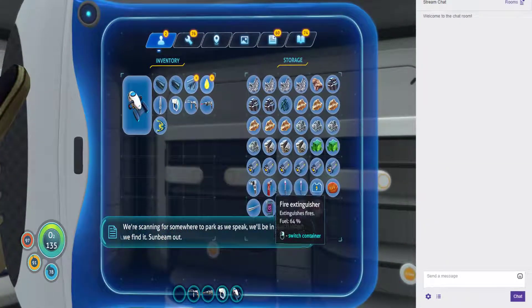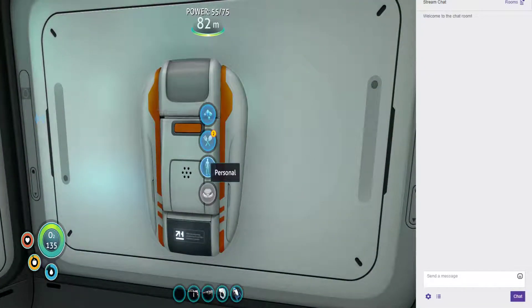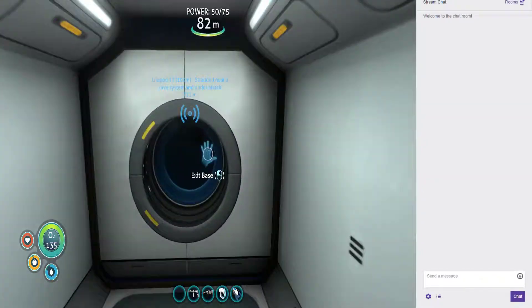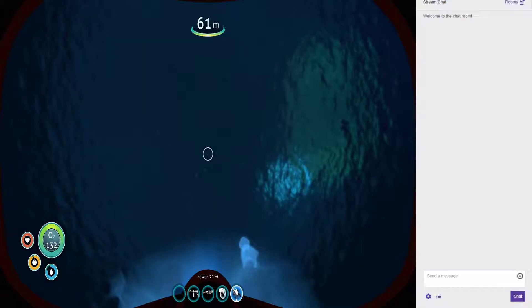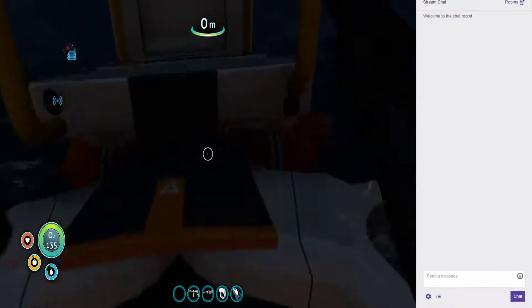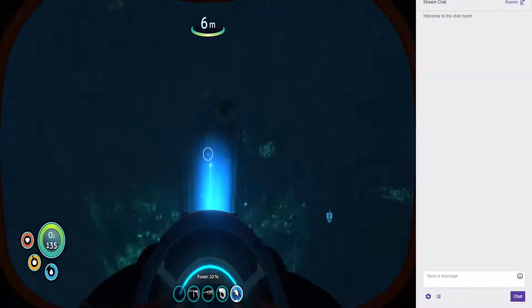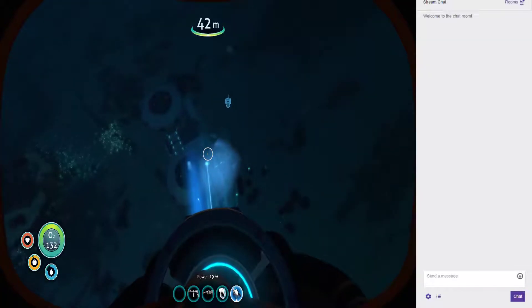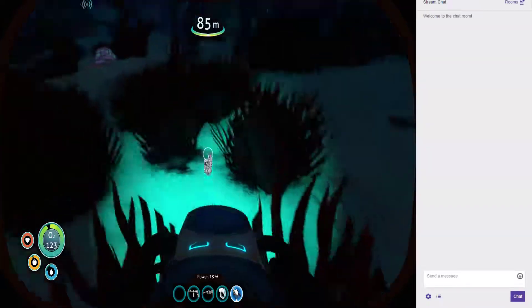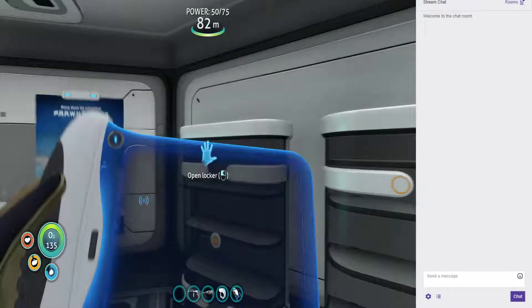We got the ingot, we need two of those to make the battery. We need lead. Nope, I'm missing glass - that's right. I'm pretty sure I have enough though. There we go. Yeah we do, let's go.